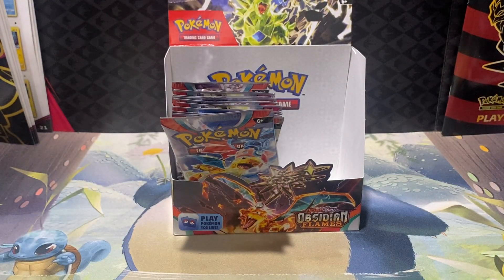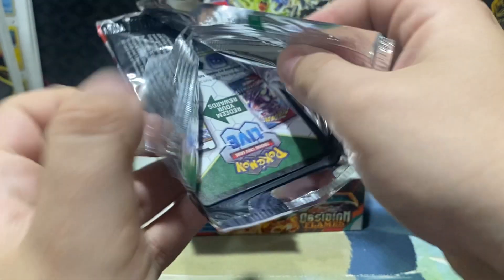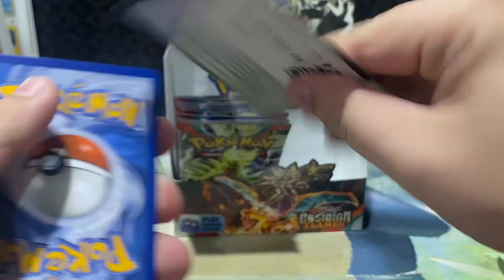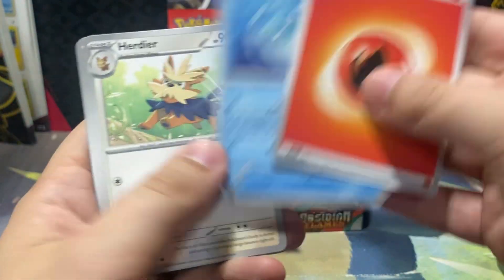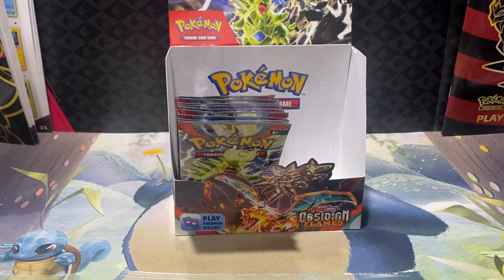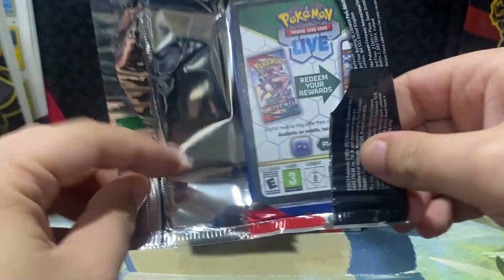Togekiss again — we're gonna have a whole Togekiss army by the end of this opening, a whole playset. What's the playset in Pokemon, three or four? Magic the Gathering is four, Yu-Gi-Oh might be three. So what's the playset here in Pokemon — three or four? I like the Salandit; he's kind of looking mischievous like a little lizard, just perched on top of a rock doing his best lizard-like thing.